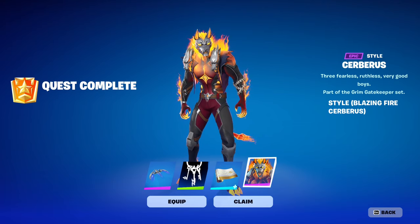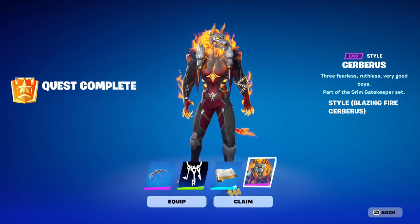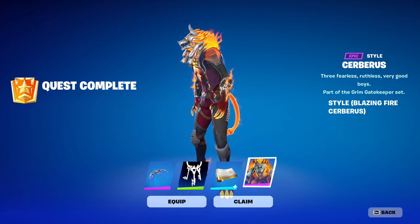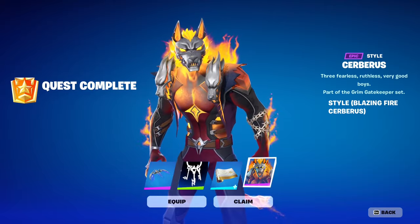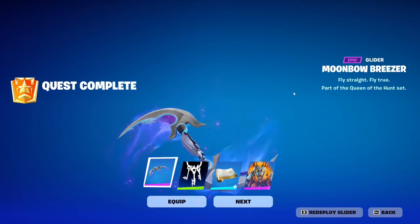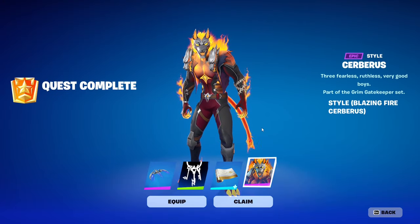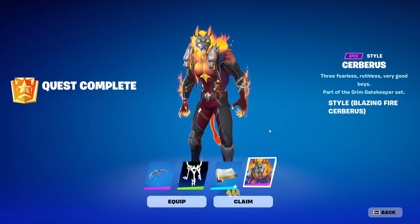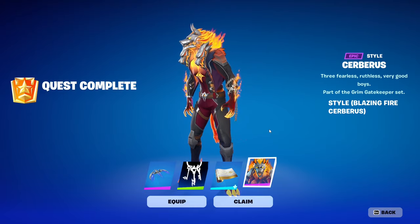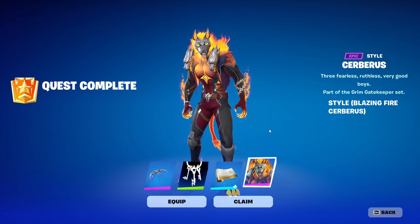Tomorrow we're going to get to see the other bonus rewards, which should work similarly — about weekly quests — so I'll upload videos on that as well. But for now this is your PSA: if you want the Blazing Fire Cerberus edit style early, the Flash of Lightning wrap, the Hades banner icon, and the Artemis Moonbow Breezer glider early, this is what you need to do. The quests are super easy — collecting ammo, dealing damage, simple stuff — and you'll find the guide link in the top-right corner and in the description.